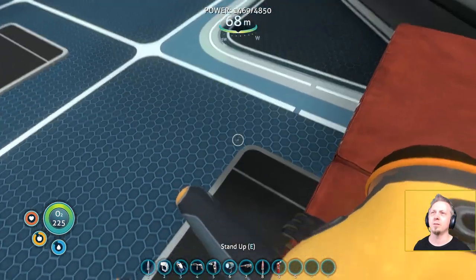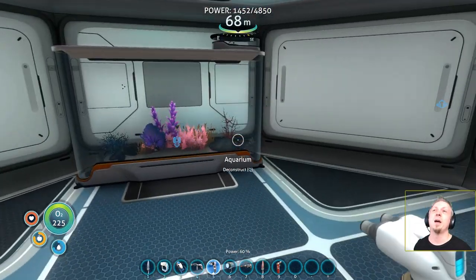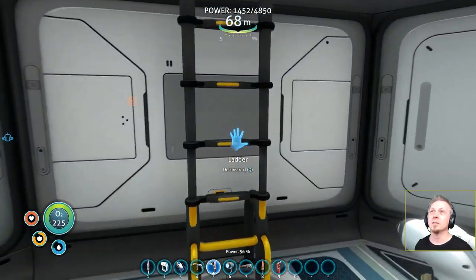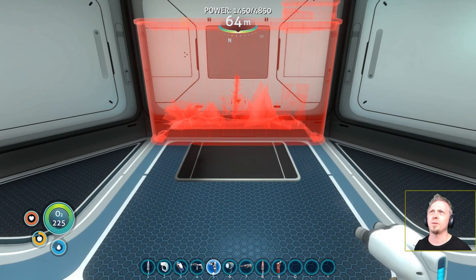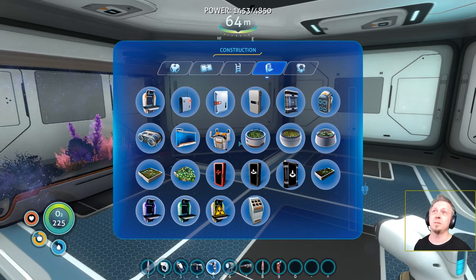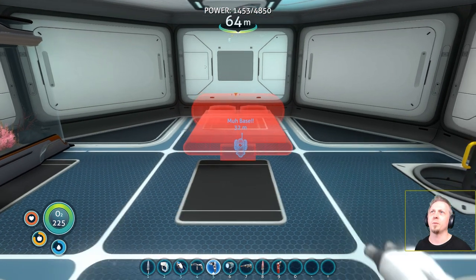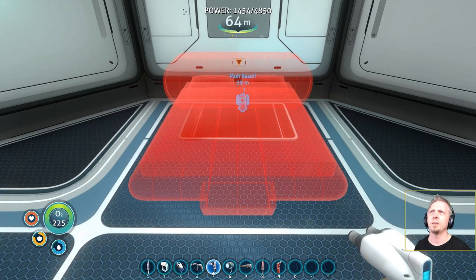Oh yes, so nice! I need downstairs to be the office area — this up here is my private time place, where I come to kick back and enjoy myself. So some stuff needs to come out. We're gonna put all the decorative stuff up top — the bedroom, however you want to call it — even though I'm the only human alive on the planet that I know of. Maybe I'll encounter a female passenger at some point who's also alive and we hit it off.